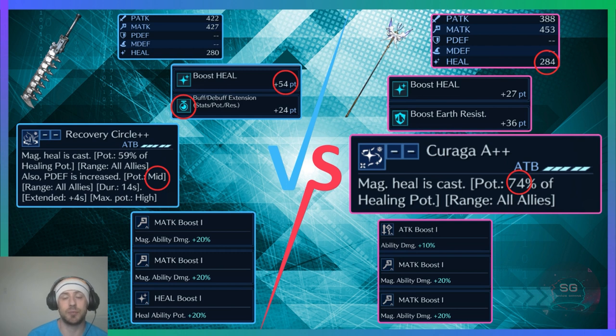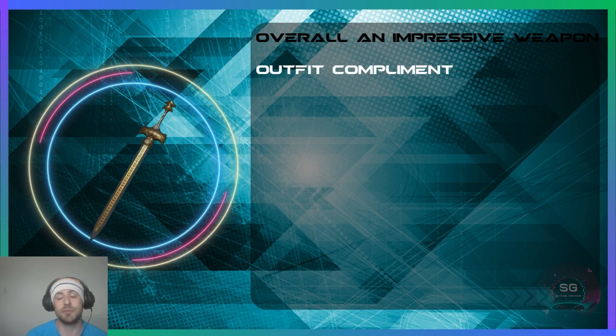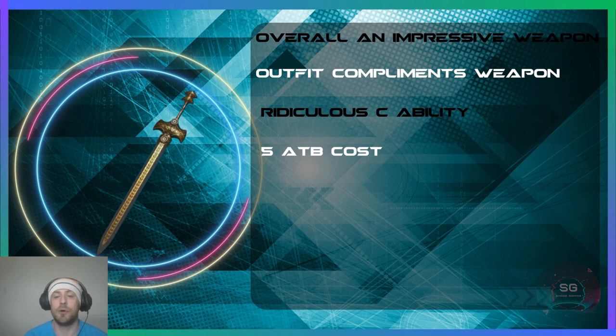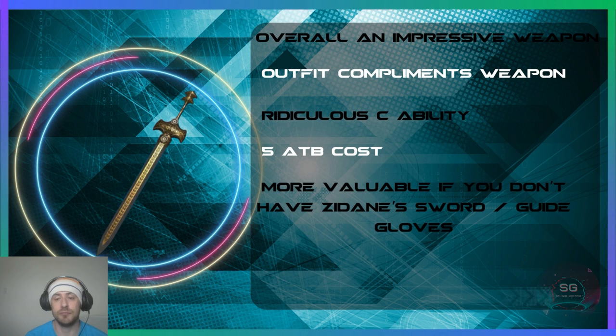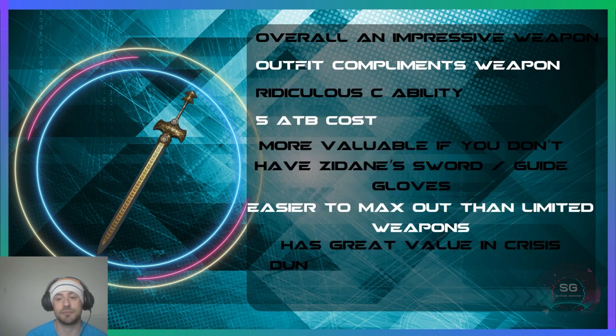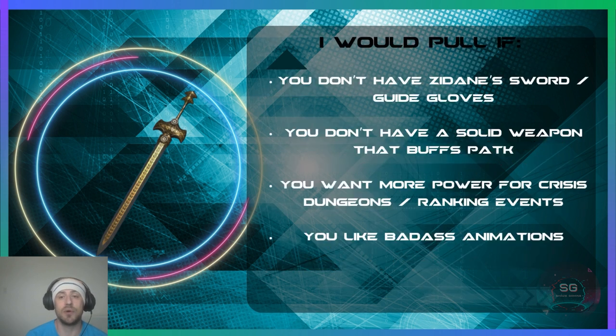For the Ceremonial Sword, it's overall an impressive weapon. The outfit complements it by giving more duration on physical attack buffs, and it has a ridiculous command ability, albeit at the cost of 5 ATB. It's more valuable if you don't have Zidane's Sword or Guide Gloves, and it's easier to max out than those limited weapons. I would pull for this if you don't have Zidane's Sword or Guide Gloves, if you don't have a solid weapon that buffs physical attack, if you want more power for Crisis Dungeon and ranking events, or if you like badass animations.